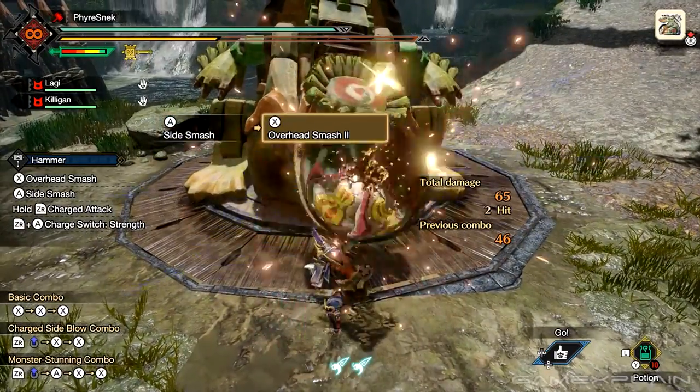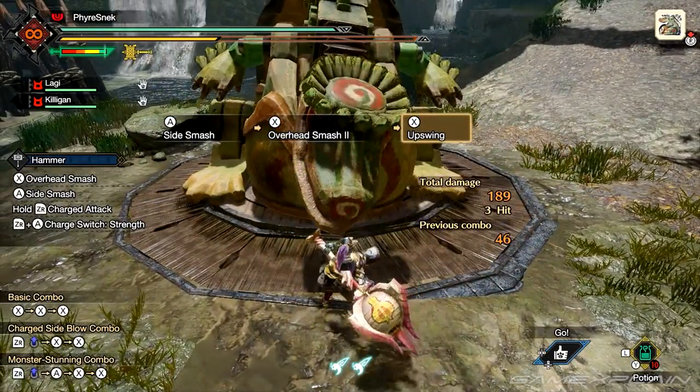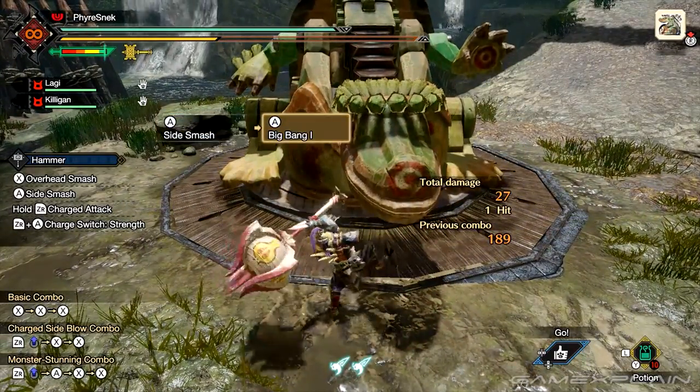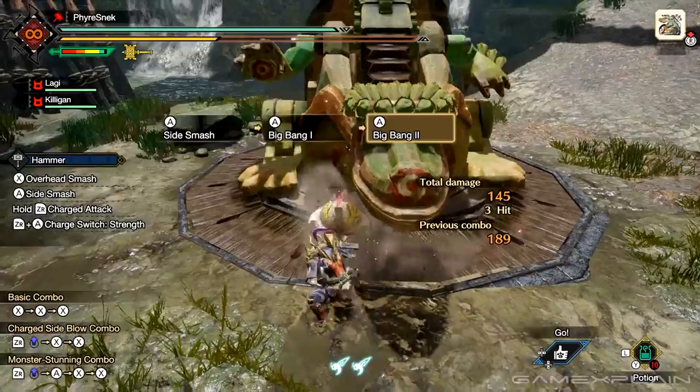From here you can press X to go into the overhead smash and upswing combo, or you can keep pressing the A button to perform the big bang combo.